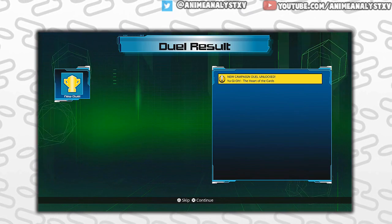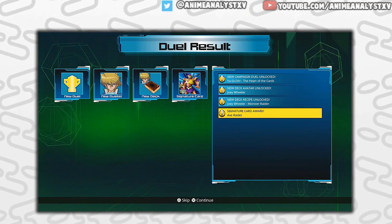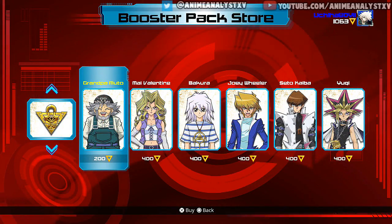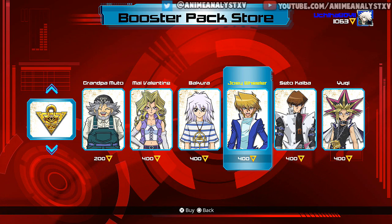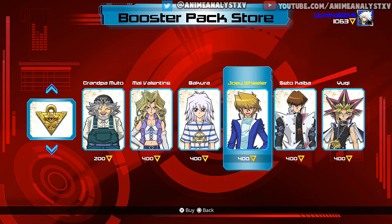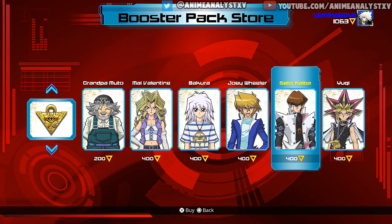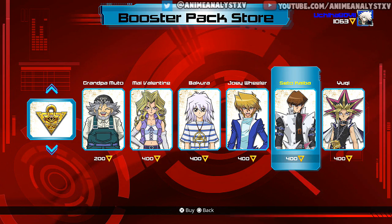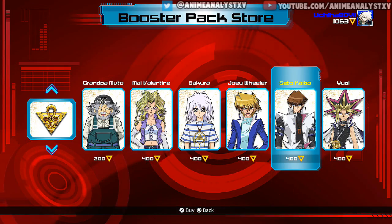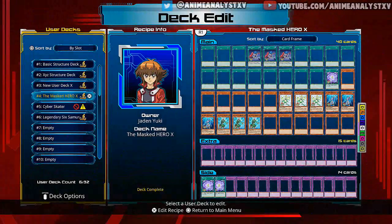In the process of completing these duels, you unlock cards and duelist points. Throughout story mode you earn duelist points which you can use to buy cards in the card shop using in-game currency, not real money. You spend the money you make while dueling to get more cards and become a better duelist. It doesn't take much effort — you just keep dueling and get more points, so the card shop is definitely great.